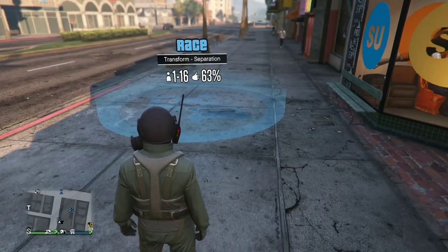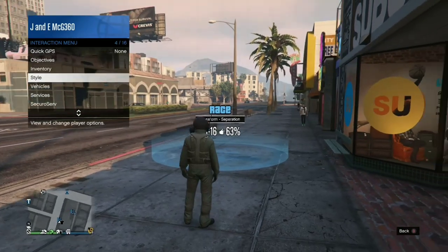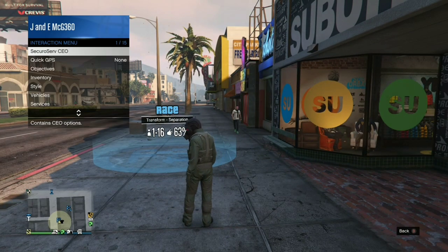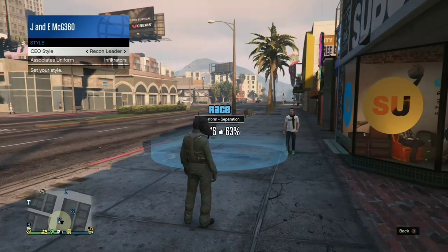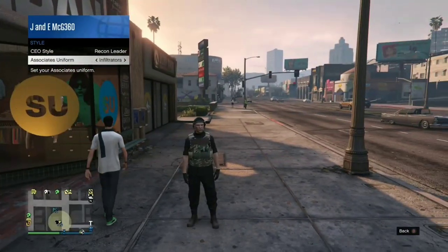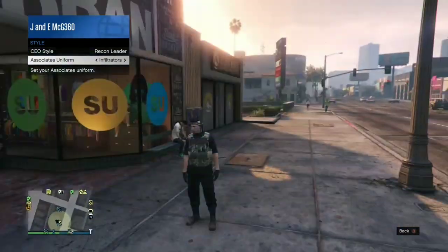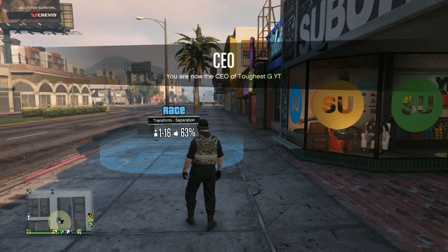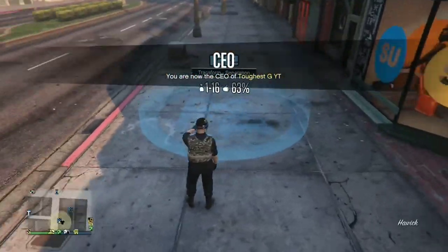Unfortunately I can show you the downside of this — you cannot get invisible ankles with this method. If you want invisible ankles, go ahead and do the MOC one. What you want to do is register as a CEO, go to Style, go to Management, and go to Recon Leader. It doesn't matter which one — there are two versions but they're exactly the same.